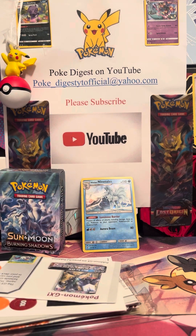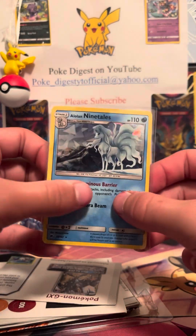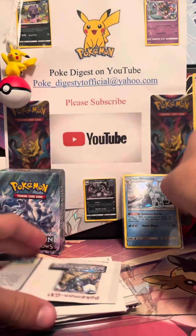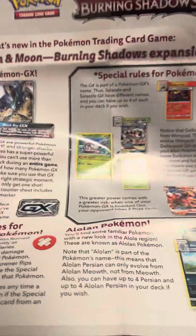Let me get some sleeves. So we got the Shattered Glass card right there, it's a little bit bent. And then there is — what is this? Expansion of Burning Shadows. Oh, it has the whole checklist on it. That's cool.